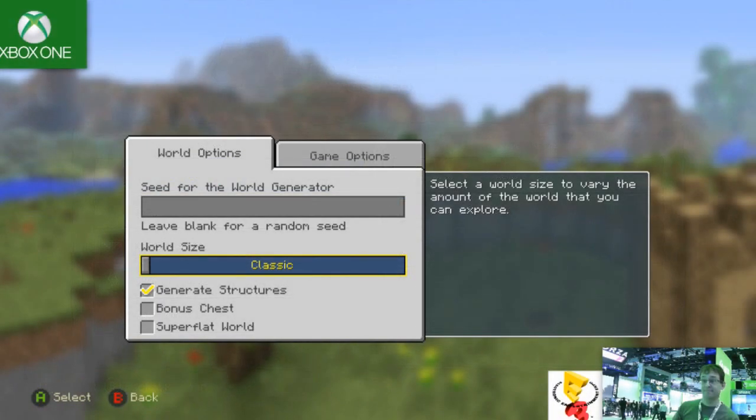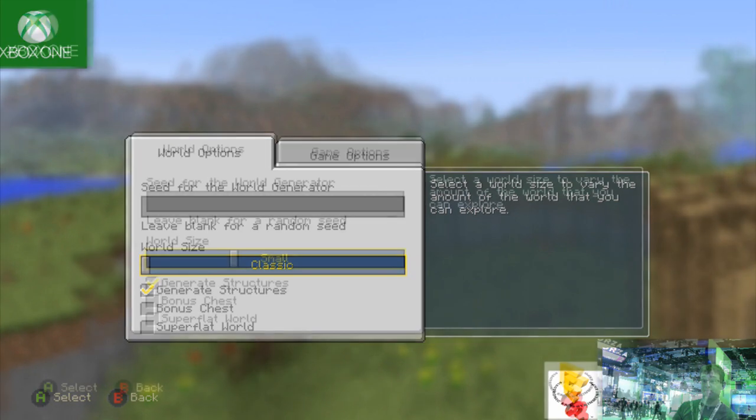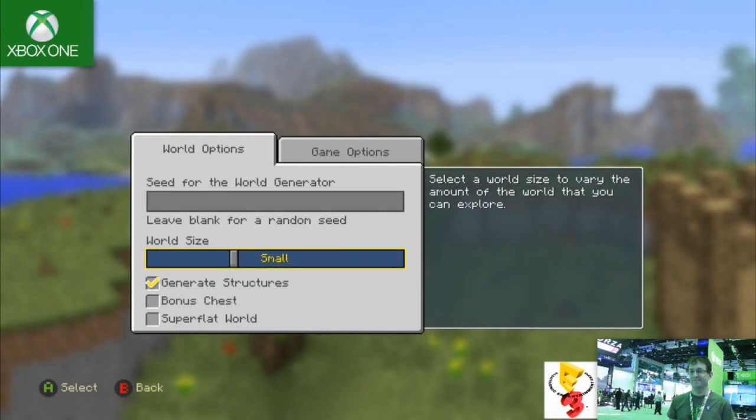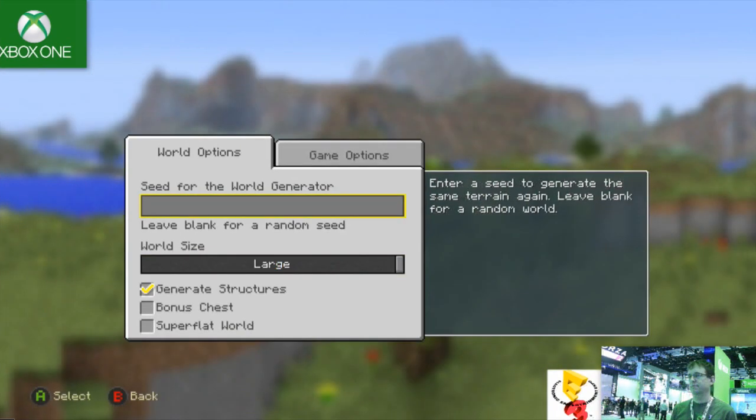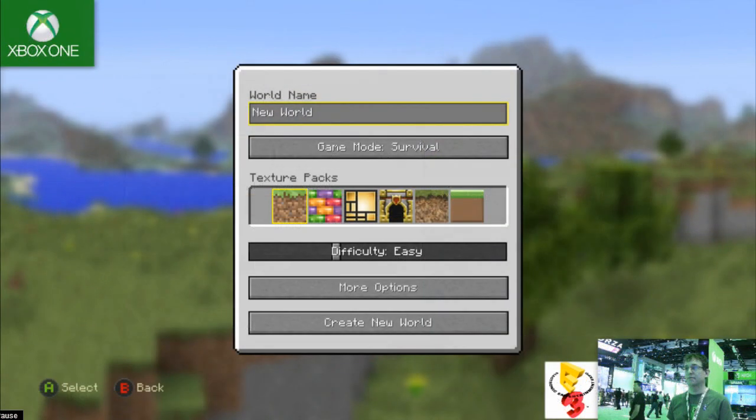We can now choose our world size. We can choose from a classic world size, which is probably just your regular one. We have a small one, just in case you don't want to do so much exploring. We also have a medium one, if you want to explore a little bit more. And for those adventurous people, we have a large world, which means the bigger the world, most likely the longer the series, and possibly the more things you'll find.